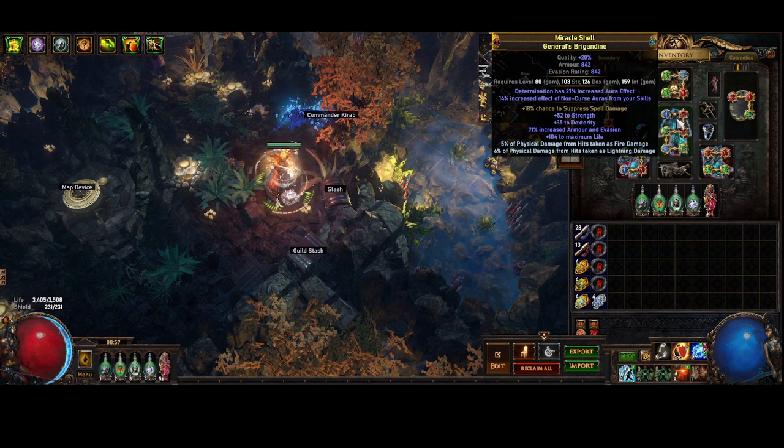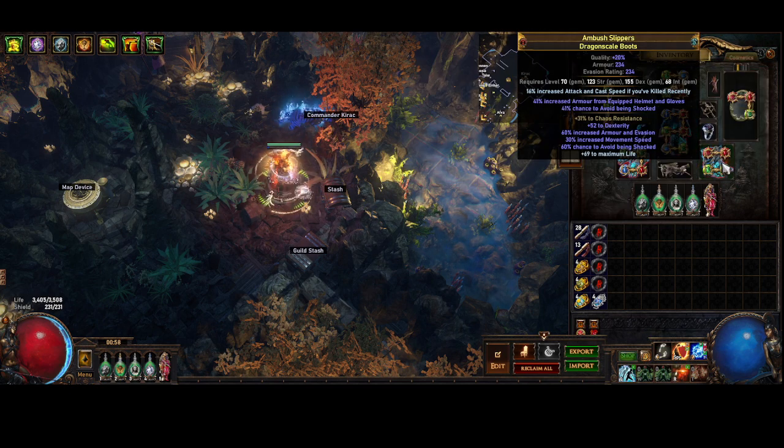The chest — in the first video going into an aide shot character I had the ailment immunity craft on here. I've recently swapped to a Storm Shroud so I could remove the ailment immunity craft and craft physical damage taken as fire and physical damage taken as lightning, so that I'm a bit tankier. And I've changed my boots to chaos res, dex, movement speed, and life.